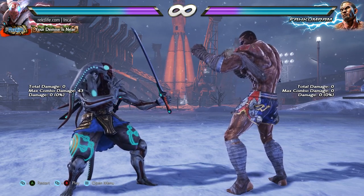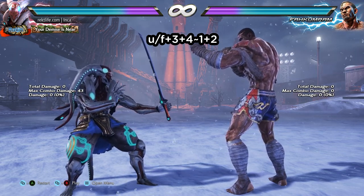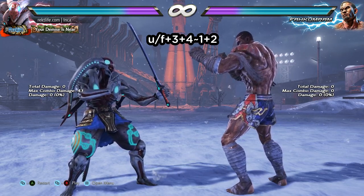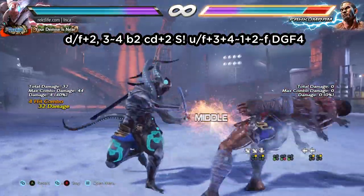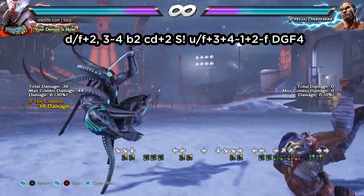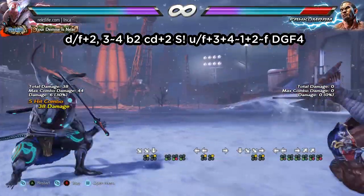Simple — if we do the poison wind attack and cancel into the dragonfly stance, it looks very similar to the startup animation of the quarter circle forward one. So here's how the sequence is gonna play out: you do your poison wind, cancel into dragonfly, and then hold forward. You're gonna see Yoshi nudge a little bit forward.